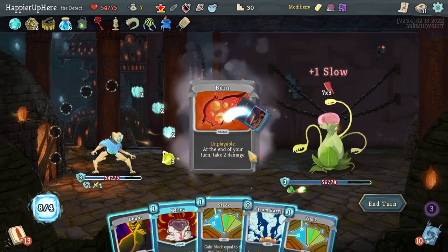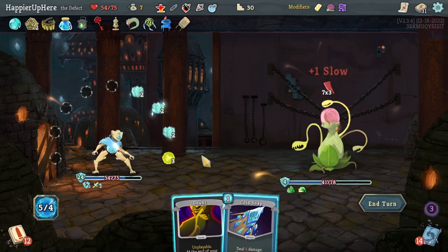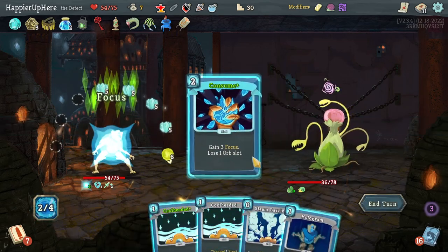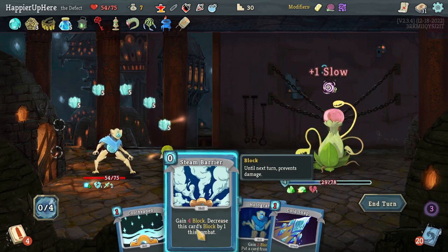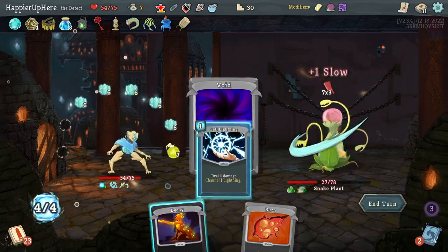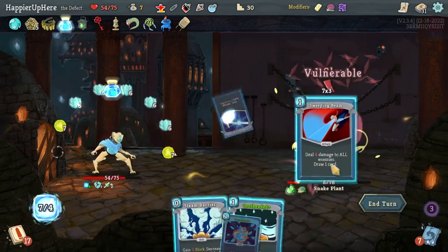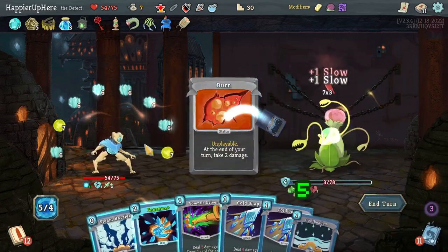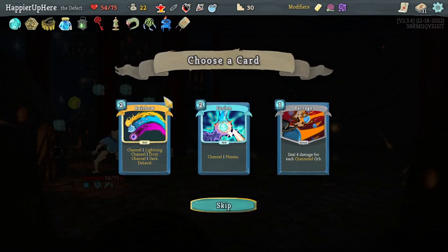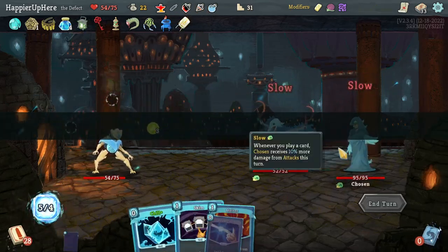Double Energy is fine. Want to get rid of Doubt — saves 1 HP. Consume, Beam Cell, Sweeping Beam — Hologram Consume doesn't work since I wouldn't have energy to play it. Now with lots of orbs I should be fine — Defragment, Turbo, Ball Lightning for 21 block, plenty. Stone Calendar helping too. Beam Cell, Sweeping Beam, playing more cards to get Ink Bottle closer to 10. That's enough to kill. Got Skim, Rip and Tear, Streamline — Skim would be great card draw. Now with lots of orb slots from Running Capacitor, Barrage is not a bad idea. Taking Barrage and Skim.